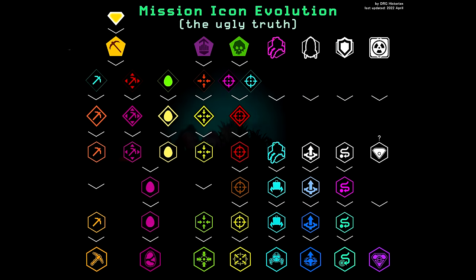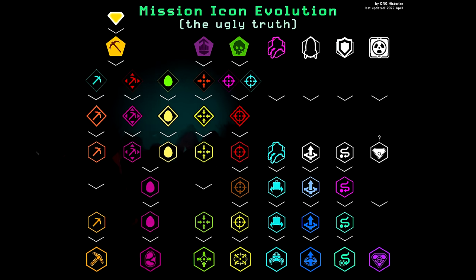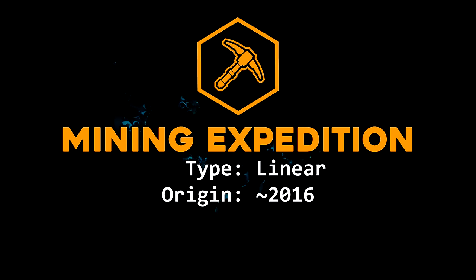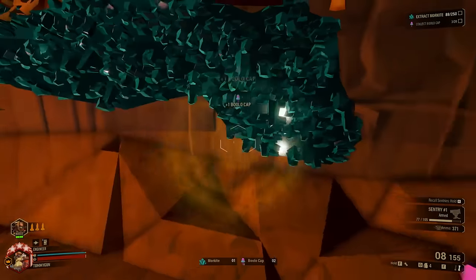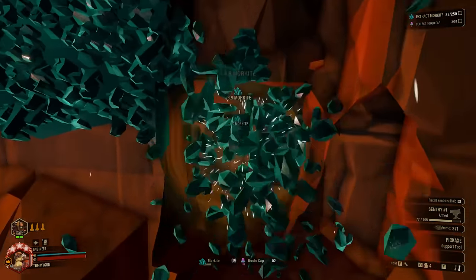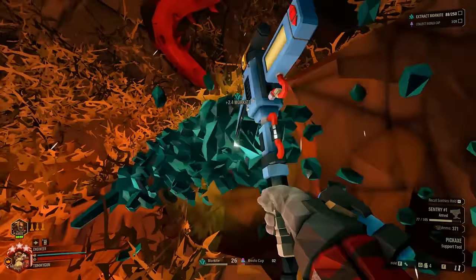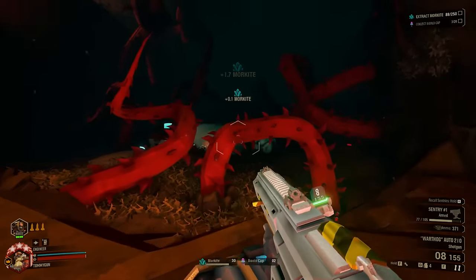Now that we're done with the appetizers, it's time we dig into the buffet sitting right in front of us — that being mission types. Kicking it off with Mining Expedition. It's unsurprisingly the first mission type ever. In fact, it predates the whole mission type format, as before Update 7 such a thing wasn't established yet. The spiritual starting point for Mining Expedition is quite literally the very first build of DRG that has an objective.